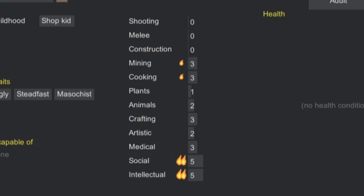Colonist skills: there are 12 of them, ranking from 0 to 20. So 0 is terrible, 10 is average, and 20 is fantastic. Those little flames you see mean they really enjoy doing it — they have a passion for it. That means they'll get better at it faster and they'll enjoy it more.